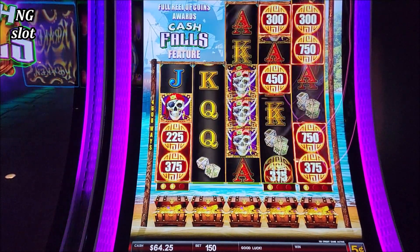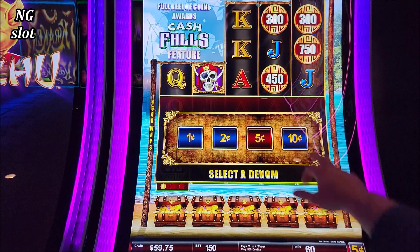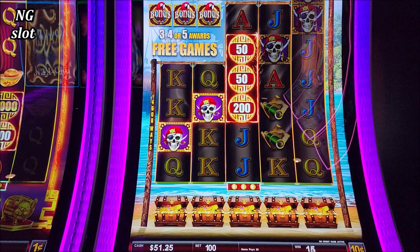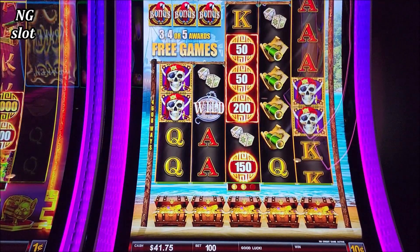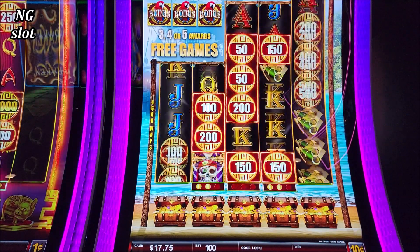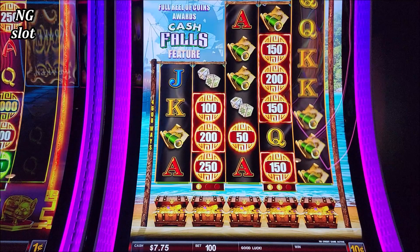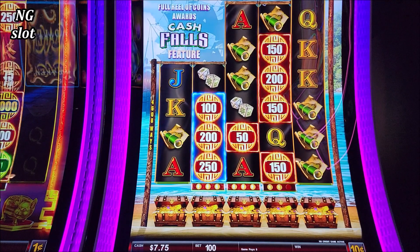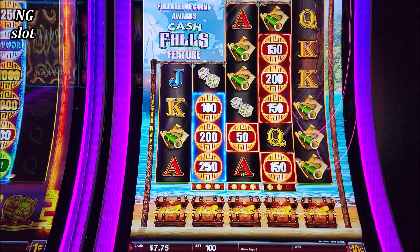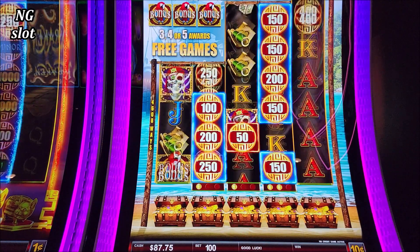I was asking for that mega jackpot — why won't you give me that mega? OK, let me try 10 cents at $10 bet. On 10 cents we have a $500 for minor, $200 for mini. I will give it one more try on this machine. Cash Falls, time to get the free games!